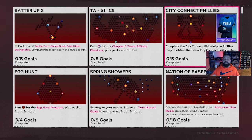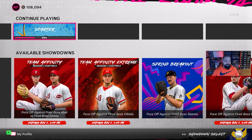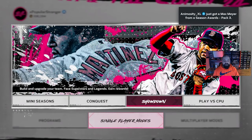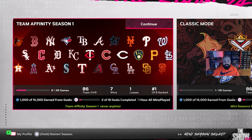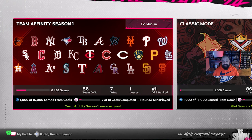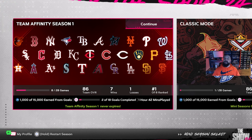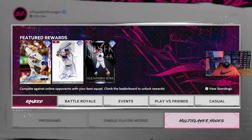If you need help knocking out conquest maps, there's a tutorial in the description that explains how to beat conquest for beginners. There is also a brand new Showdown for Chapter Two — it gives you more vouchers that you can trade in for Team Affinity XP. No new mini seasons, but you can still play through Mini Seasons One, and the vouchers earned in Team Affinity Season One can also be traded in Chapter Two — another avenue to grind PXP offline.